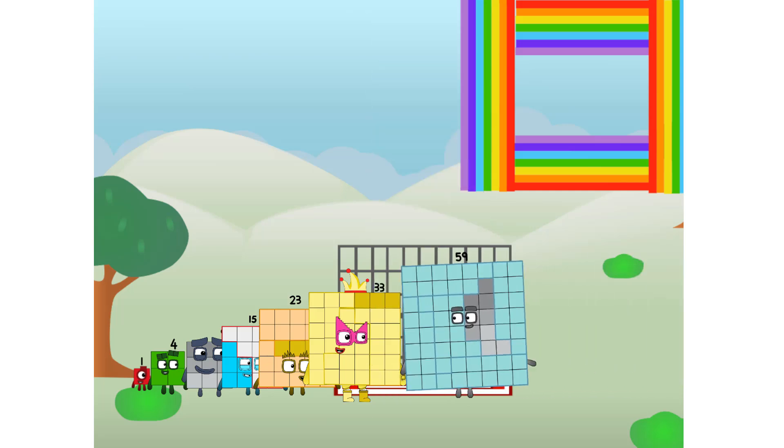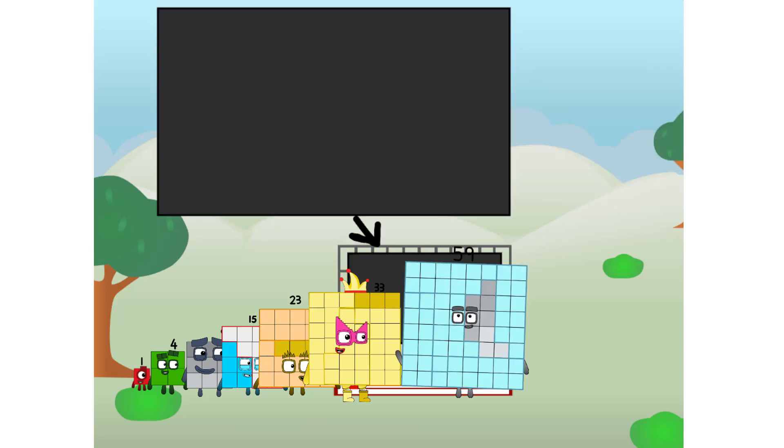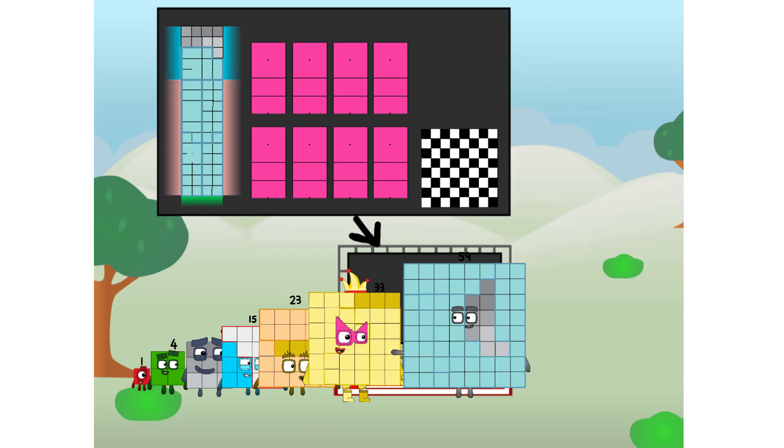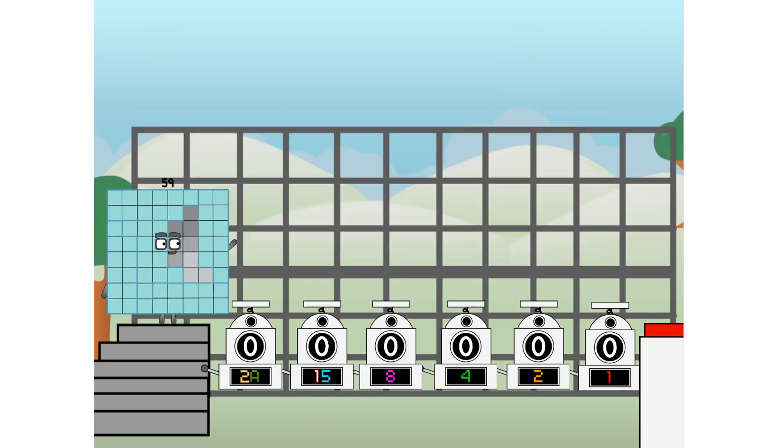There you are. This way — I've got so much to show you. I am 59, and I can be a strong square, a chess board, a super rectangle, eight octoblocks, or even a super cube. But today, I want to show you a little trick I call binary boosters — using the power of doubles to send any number flying.